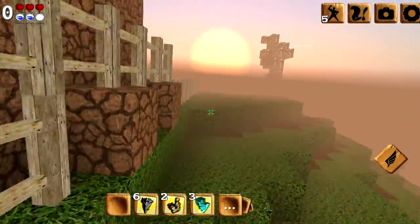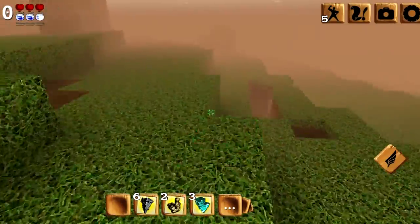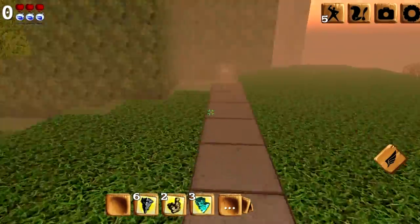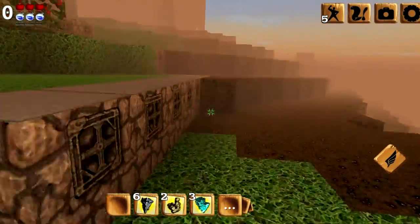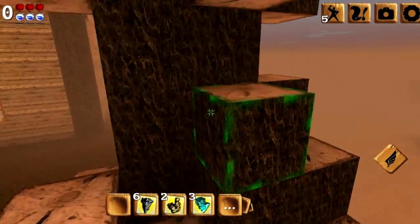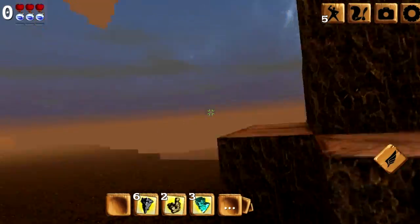I don't know, was I supposed to restart? These are all traps, I think. That's right where I fell, I thought there would be a chest underneath there. Let's follow this path. That appears to be where everything is. I've already gone through the main part of the house, I still need three coal pieces. Maybe there's something on this tree. Maybe not, hopefully it's just decoration.